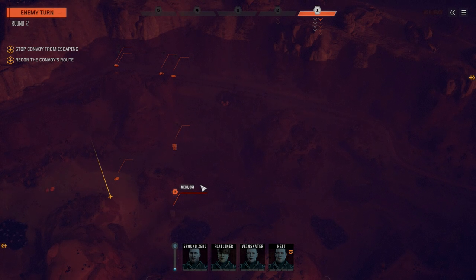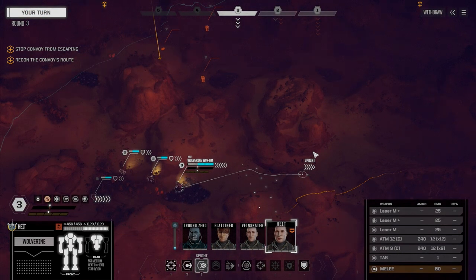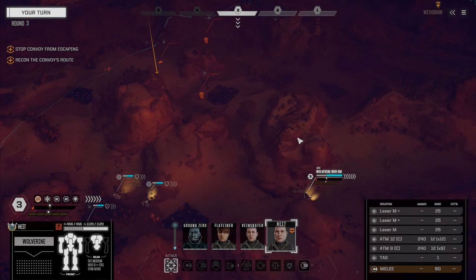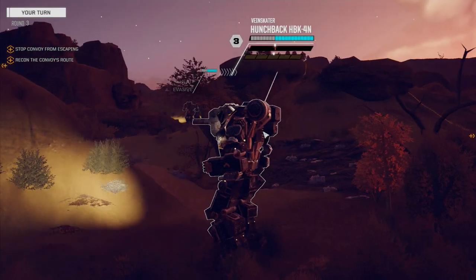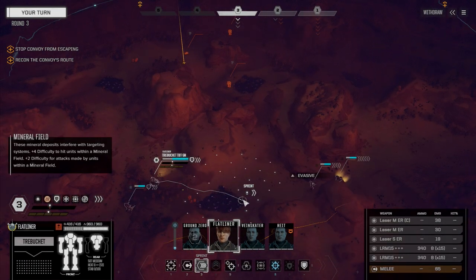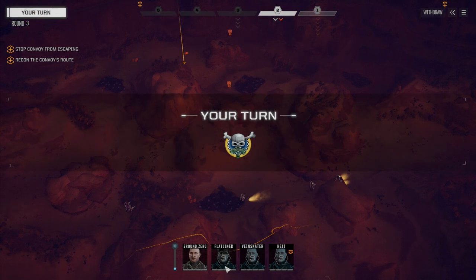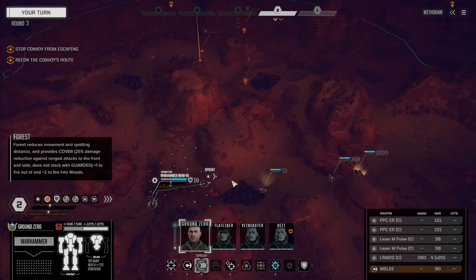So it looks like we may only have three escorts. I'm interested to see who that 100 tonner is — might be an Atlas, King Crab, something along that line. We're going to have to really choose our targets and pull them down one at a time. We've got really good terrain advantage with lots of hills. We may have to send our three medium mechs around one way while the Warhammer holds down whatever tries to come up the other way.